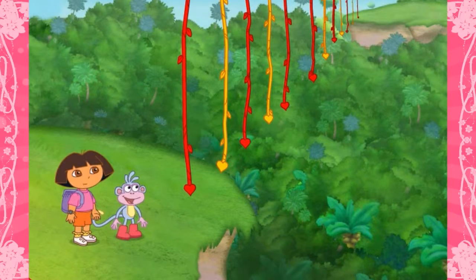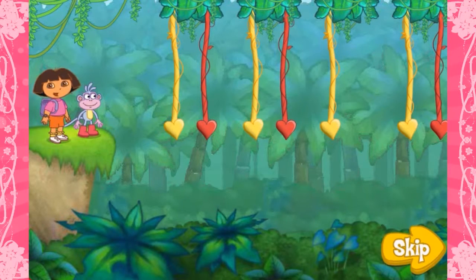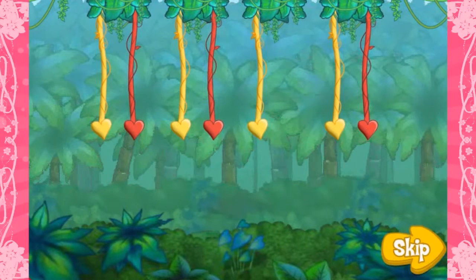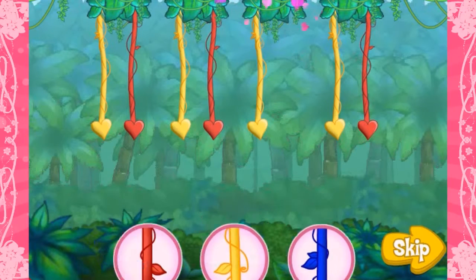We made it to the Be Mine Vines! Look, a vine is missing! We can't get across! Will you help us? Look at the colors of the vines — they make a pattern! We can use the pattern to help us find the missing vine. Then you click on the colored vine that's missing! Here's the pattern: Yellow! Red! Yellow! Red! Yellow! What color's missing?